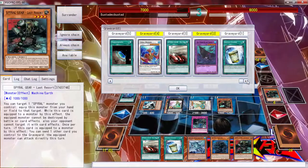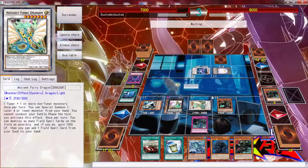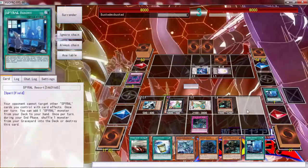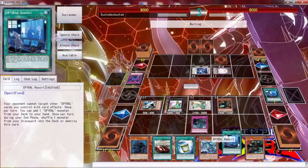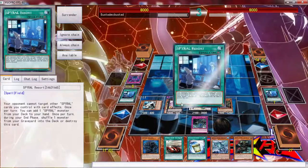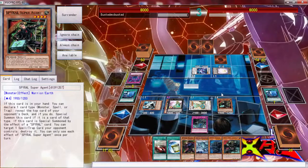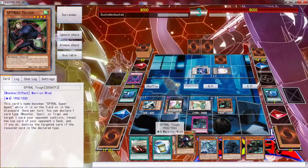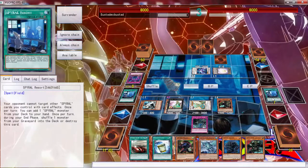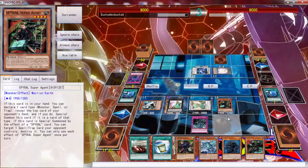I forgot what I was doing — no, I know exactly what I'm doing. Let's pop that and add another field card to hand. With this Resort — bam! We can use this to add... we have a Normal Summon, I believe. Actually we haven't Normal Summoned yet — oh wait, yes we did Normal Summon Quick Fix.